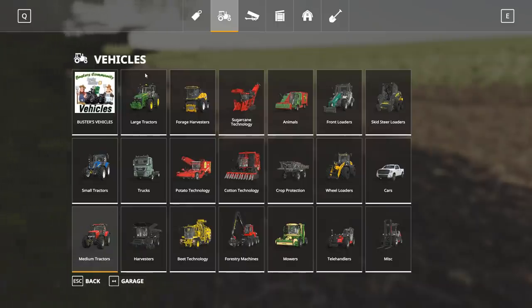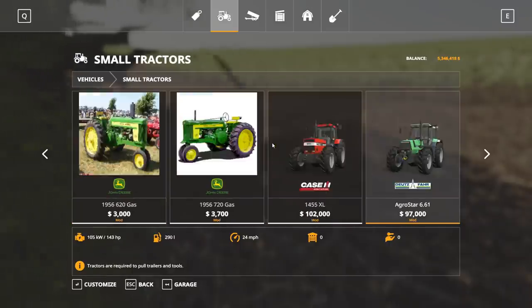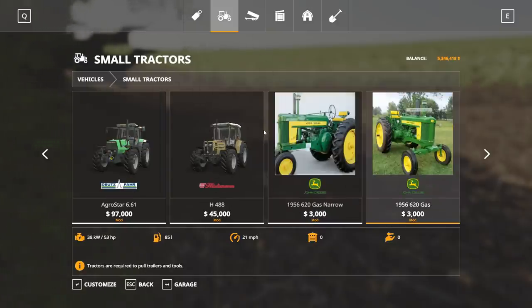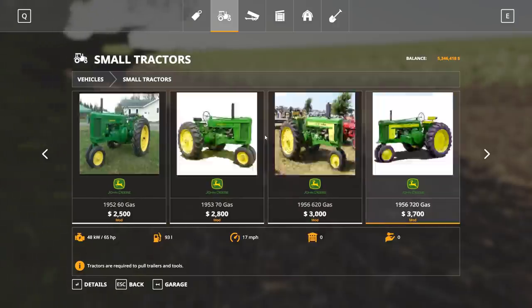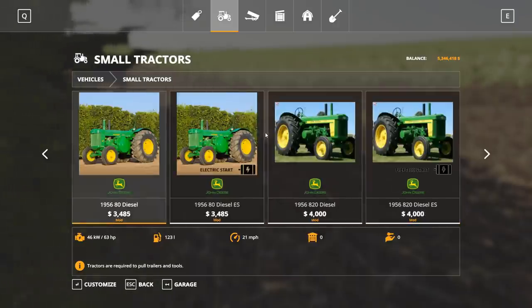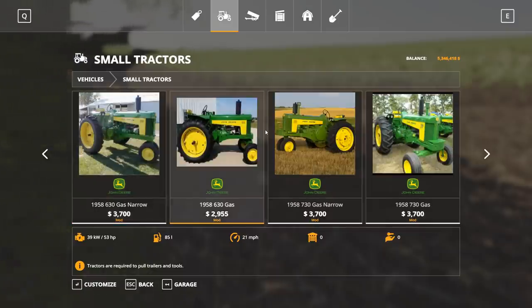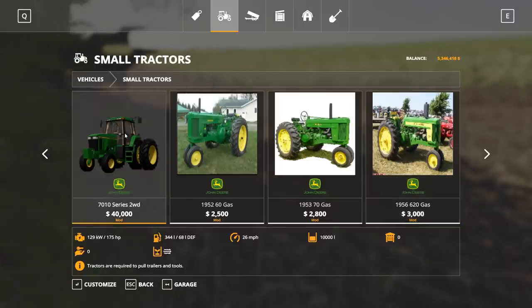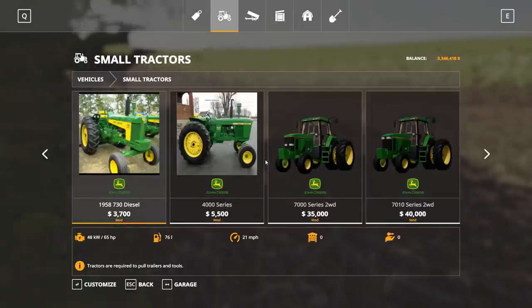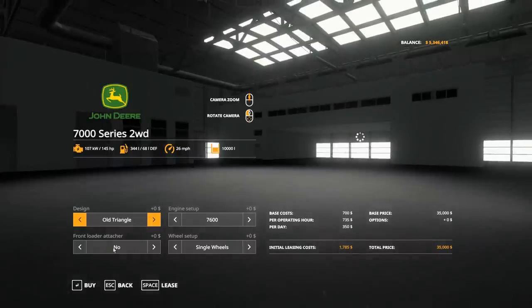We're going to need another tractor to pull that second plow. Jeffrey sent me a pack of tractors — the 86 series. It looks like I didn't activate that one either. Also we've got the 7000 and 7010 series. The 7800 is 145 horsepower — we kind of could use more horsepower than that, especially for this map. Let's check the large tractors.